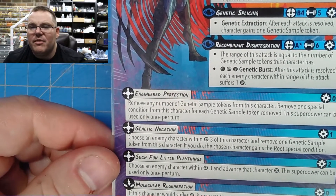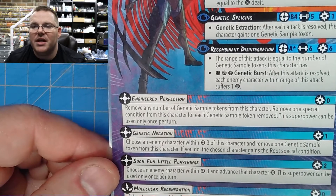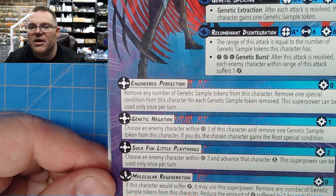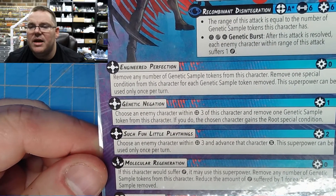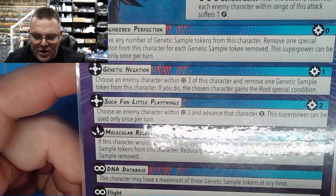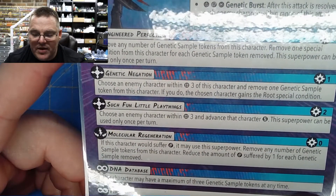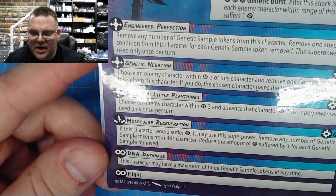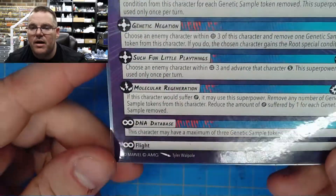Engineered Perfection: remove any number of genetic sample tokens from this character and remove one special condition for each sample removed. This super power can only be used once per turn, so for 0 cost he can pull tokens to remove shake effects — pretty nice. Genetic Negation: choose an enemy character within 3 and remove one genetic sample token. If you do, the chosen character gains a root special condition and advances short. That super power can be used once per turn — such a fun little play thing, like a mind control ability. Molecular Regeneration: if this character would suffer damage, remove any number of genetic sample tokens to reduce damage by 1 for each sample removed — no power cost. DNA Database limits him to a maximum of 3 genetic sample tokens, meaning this could be an area 3 attack with 6 dice and trigger the big burst. He's also got flight.